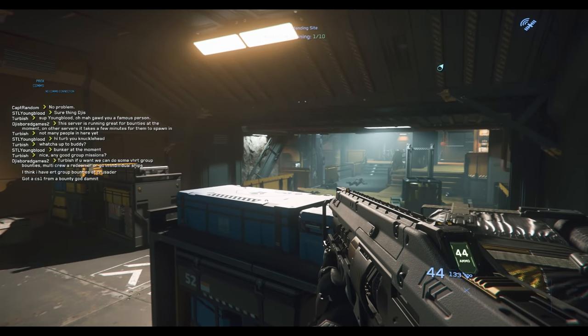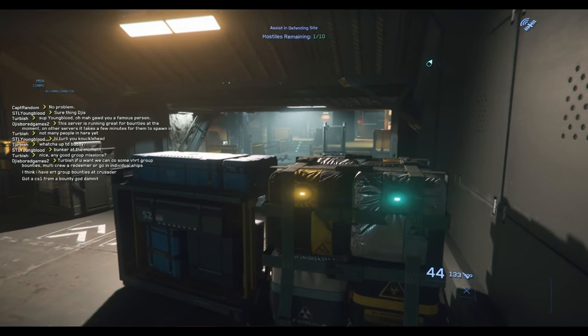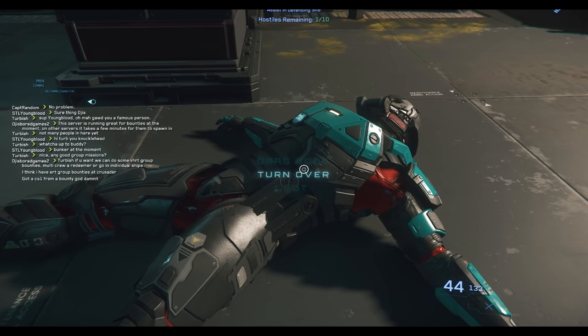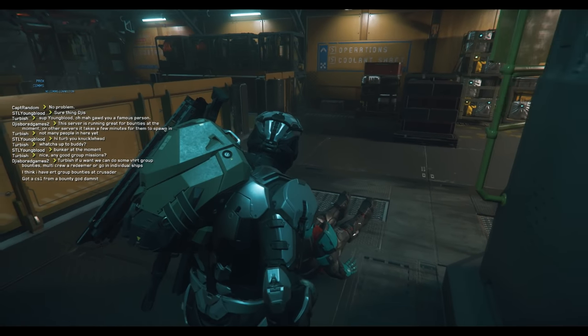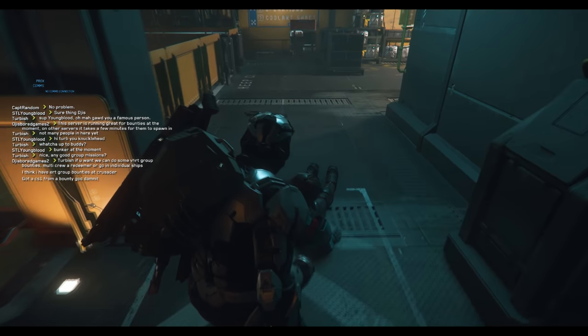Hey guys, Youngblood with you, and today I wanted to walk you through looting. Looting is essentially finding items out in the verse and making them yours — kind of finders keepers. This could be accomplished via a few means. The most hostile way is to kill a player and take their items, but it can be more passive, such as searching locations and finding boxes.